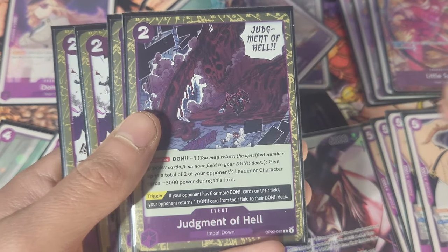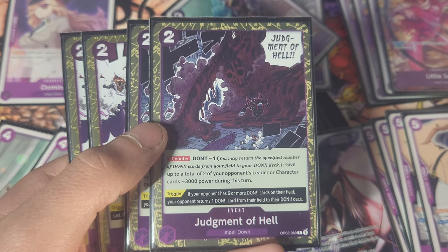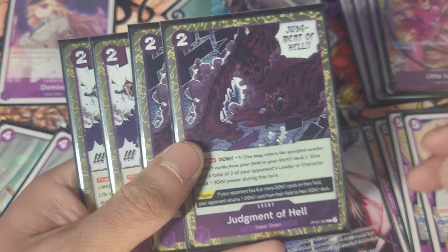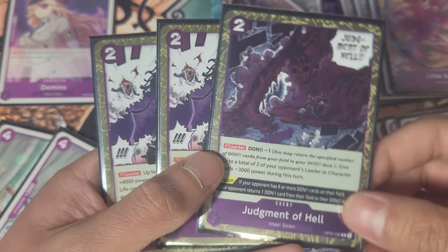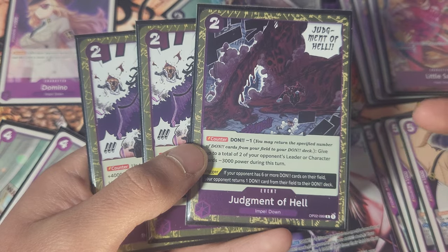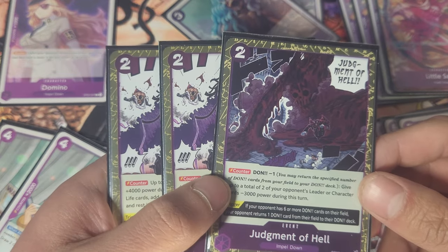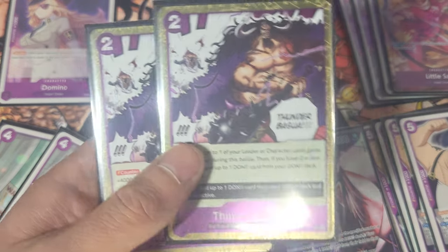Then we got Judgment of Hell — two cost, minus one Don, give two of your opponents' characters minus 3k power. Judgment of Hell is just super good. Also if you get this from your life, the trigger will allow you to minus one Don from your opponent if they have six or more. It's not a great effect, but it can throw off decks that require having high Don.